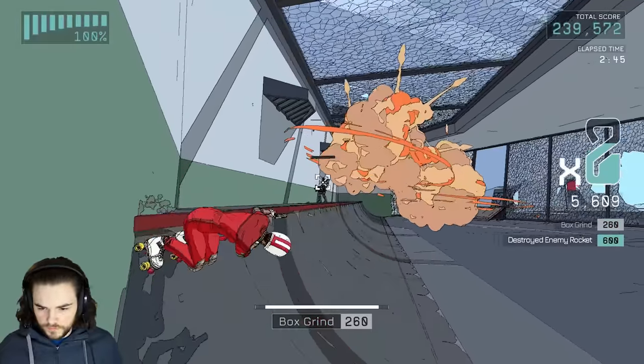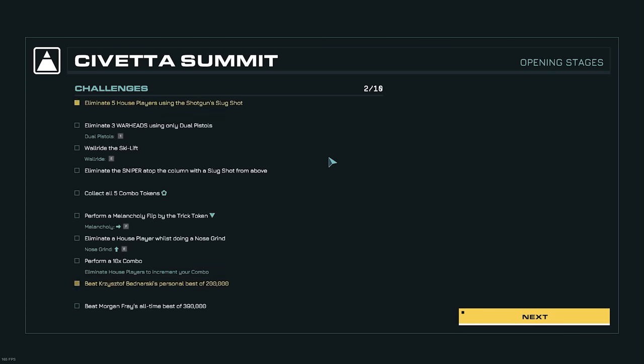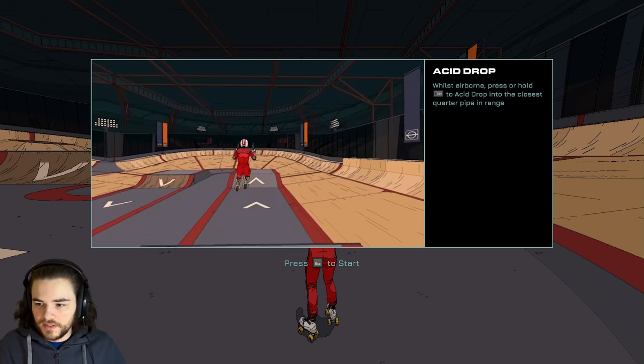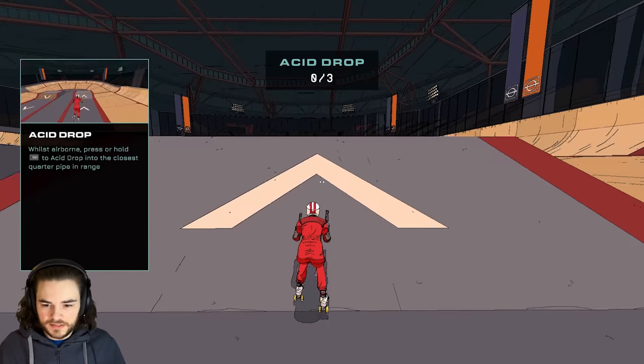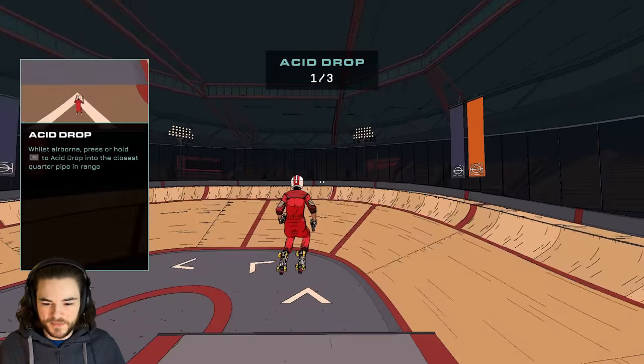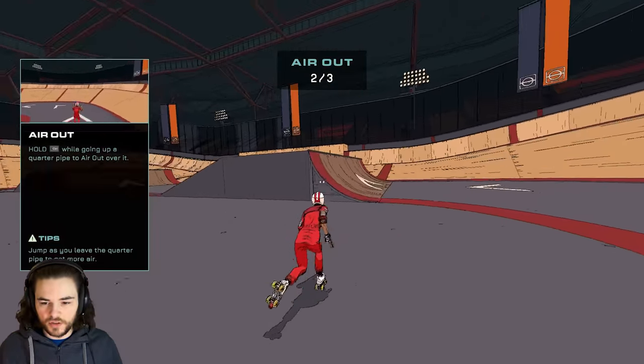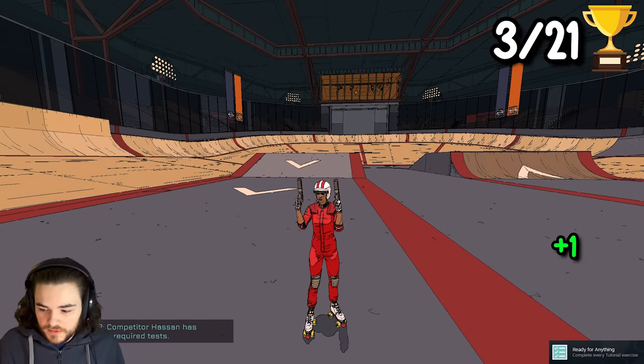Beating the standard campaign levels was really easy, but as we progressed, the challenges started to become more and more obscure and we were completing less and less. Level 4 introduced the final tutorial the game has to offer, showing me how to acid drop — a situational movement tech that allowed you to essentially fast-fall or traverse over ramps instead of getting air. With that, we gained the achievement for beating every tutorial.